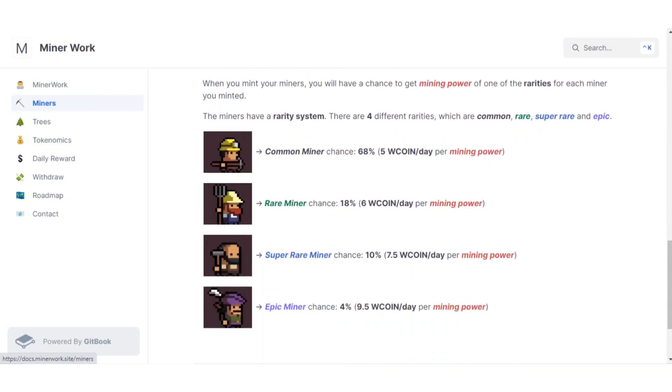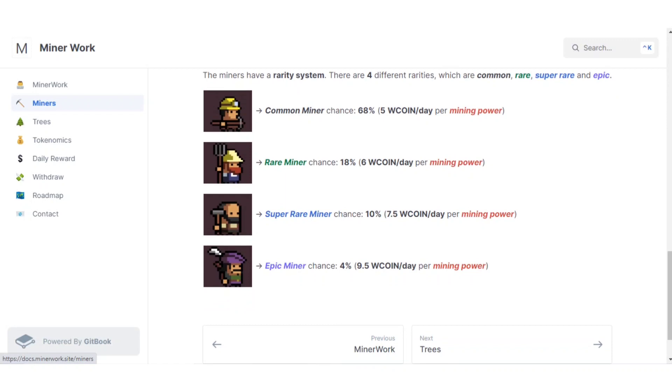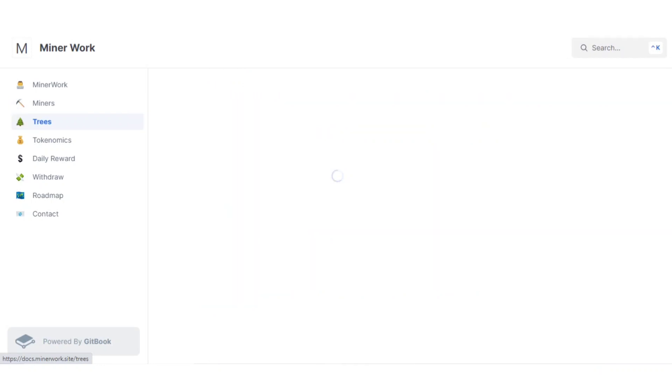The mining power and rarity system works as follows: common miner has a 68% chance, rare miner 18% chance earning 6 W coins per day per mining power, super rare has a 10% chance, and epic miner has a 4% chance.